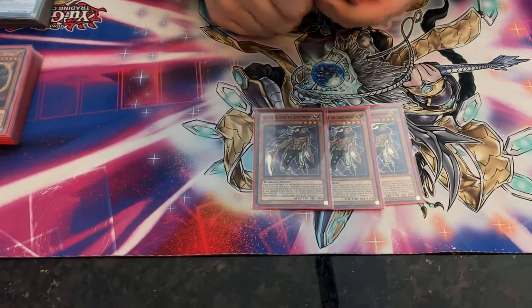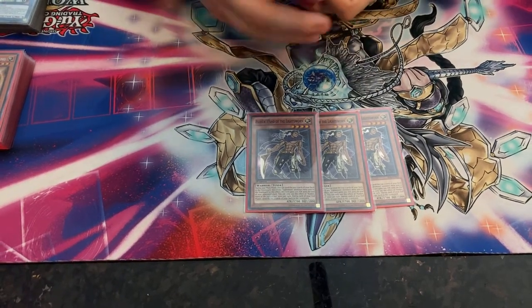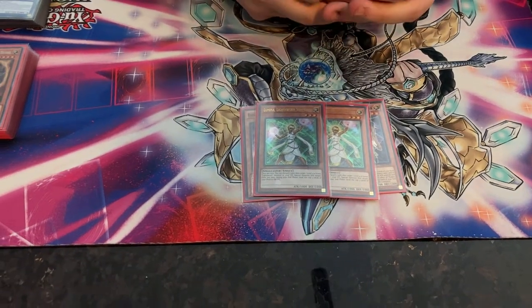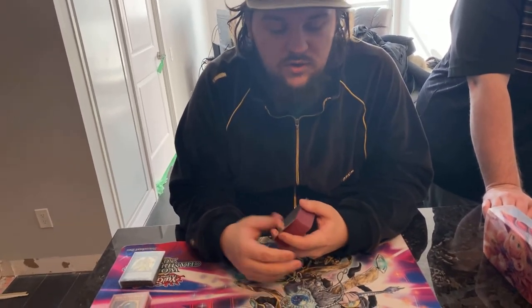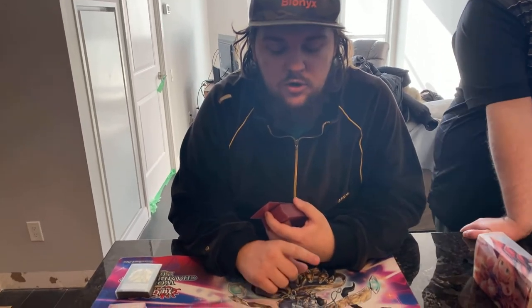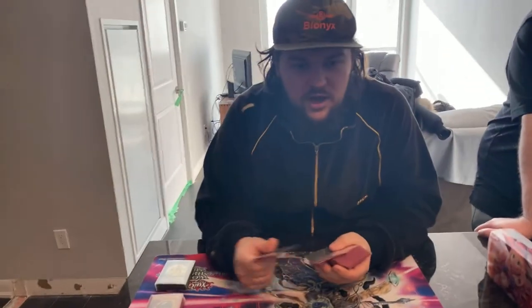Raiden is a Level 4 tuner, which is great for synchros. Double Lumina — it's good but can brick if it's the only card in your hand and your graveyard isn't established. At end phase it mills three, and while on field you can discard a card to special summon a Level 4 or lower Lightsworn from your grave. That's once per turn per copy — not a hard once per turn, so you can do it multiple times.